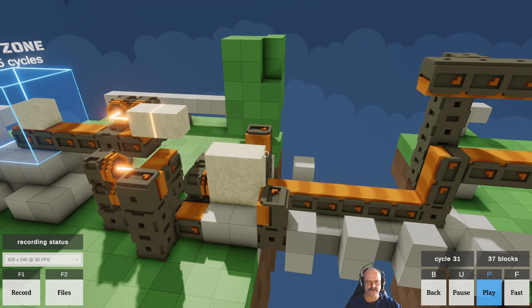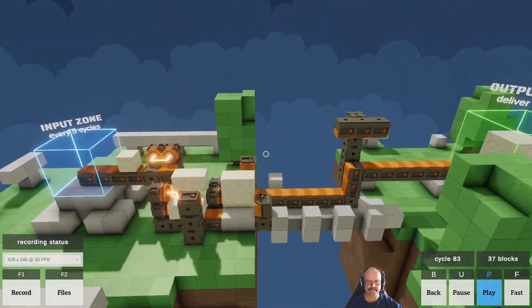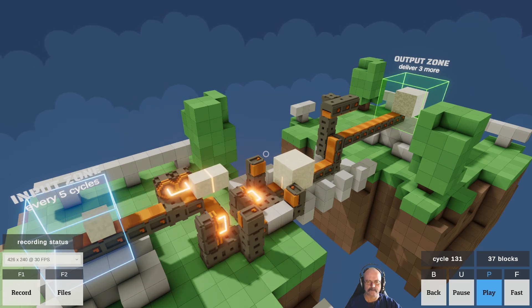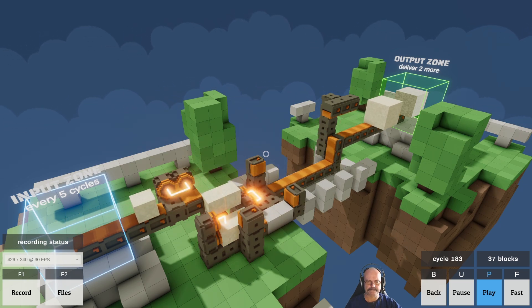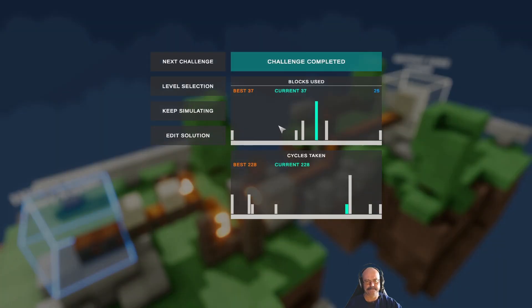Comes across, seals those two together. That one comes across, seals that, that comes up, moves it across — and boom, we've got it! We might just zoom out a bit so we can see it in action. That works. Okay, we will move on to the next one.